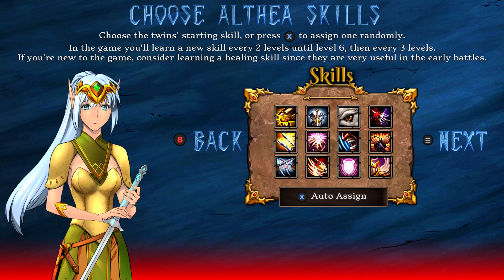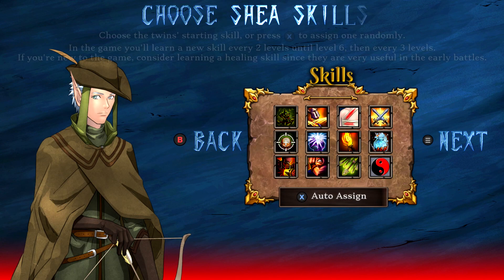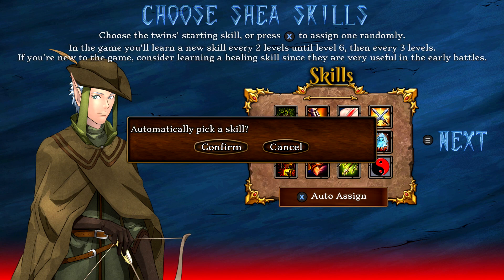Then you're going to have to choose their skills. You can auto generate these by hitting the X button, so just make sure you auto assign and confirm for both people, and that should do it for the setup.